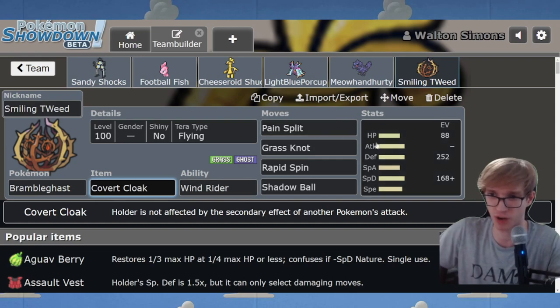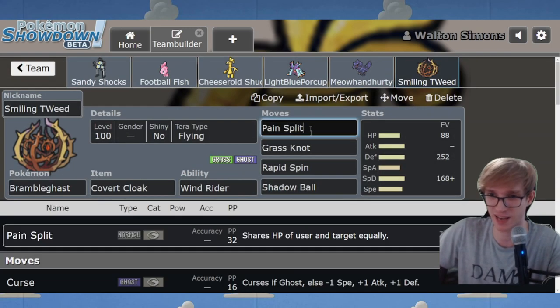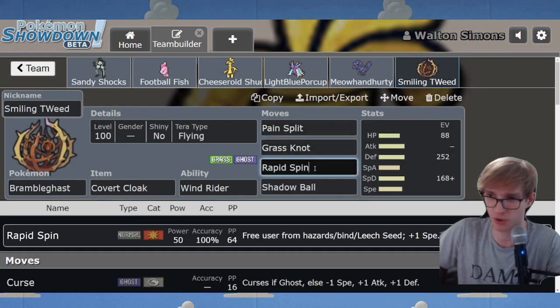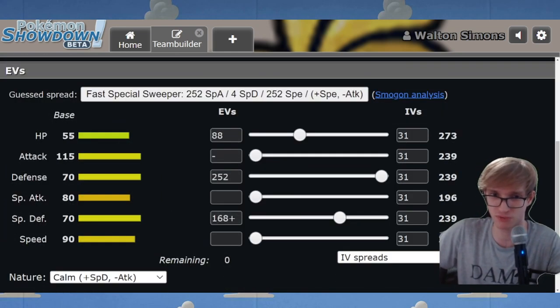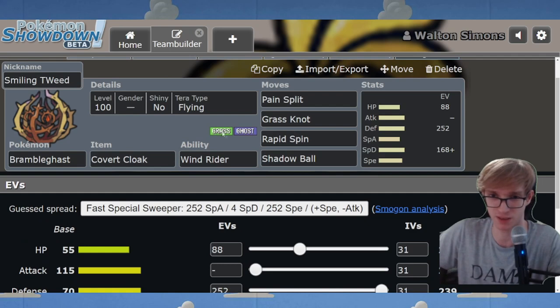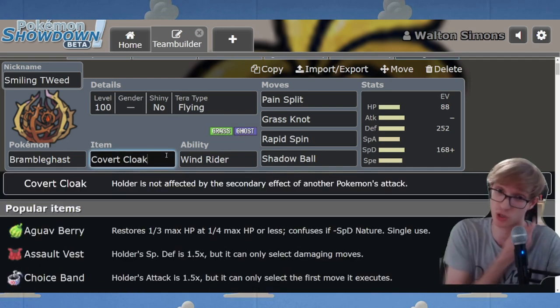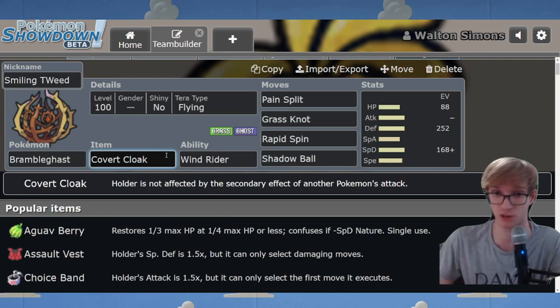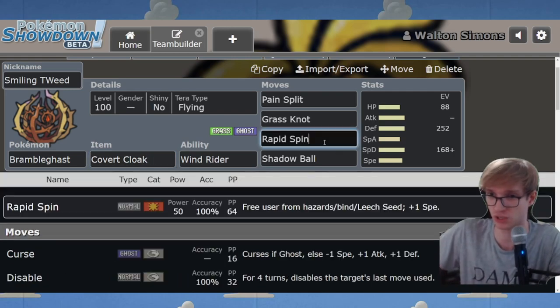This is a defensive Bramblegast with mixed defense investment, a bit of HP, and Pain Split, Grass Knot, Rapid Spin. I don't think that this is the way to go with Bramblegast at all. It has a base HP of 55, poor defenses, and a typing that is not great in this format. You have so many Ghost types, so many Dark types - you're threatened by the entire world. Covert Cloak - I guess it can function as a Garganacl switch-in, but many things can function as a Garganacl switch-in with Covert Cloak. I don't think this is going to be a widely usable Pokemon for you.